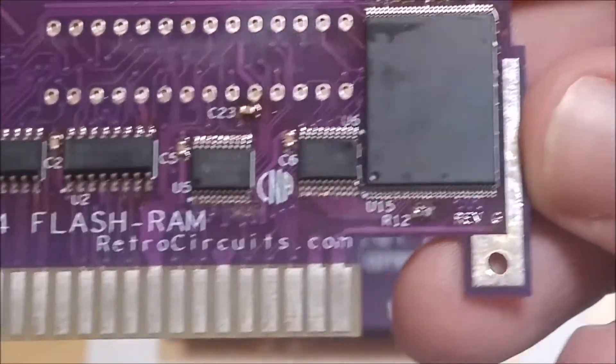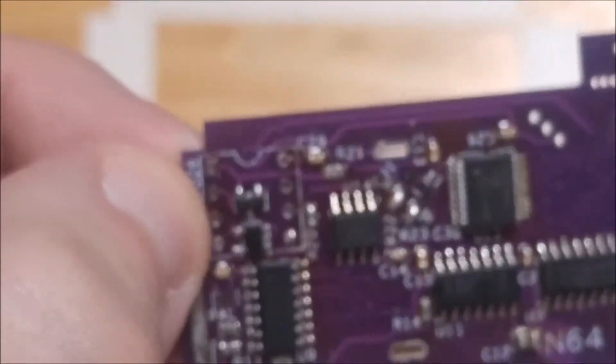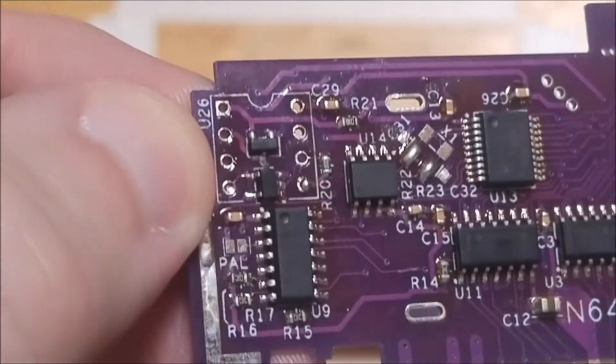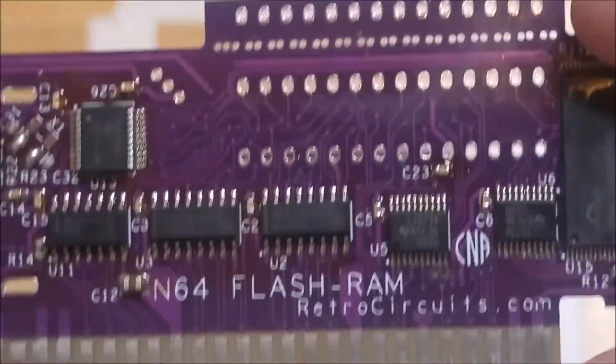This is almost the final revision of the board, so there are going to be a few small changes. These holes right over here won't be needed on the final board, so they were removed. And one of the things I did ask about is that the contacts will be gold-plated.